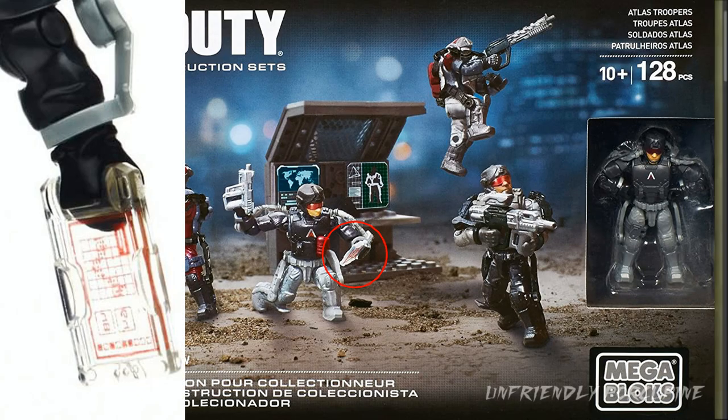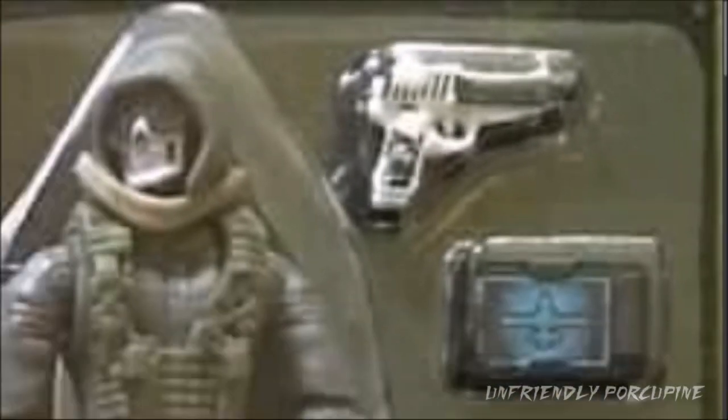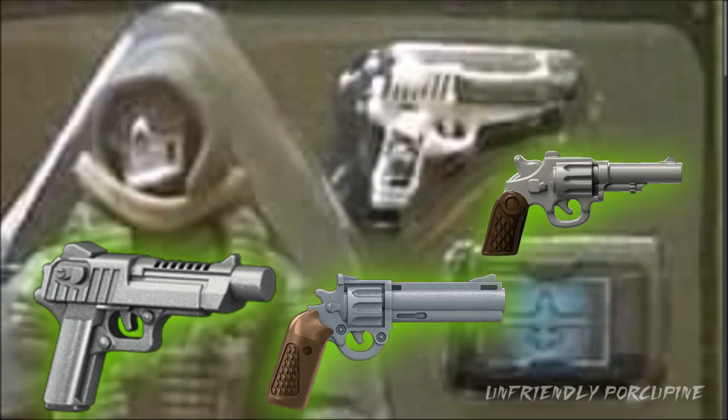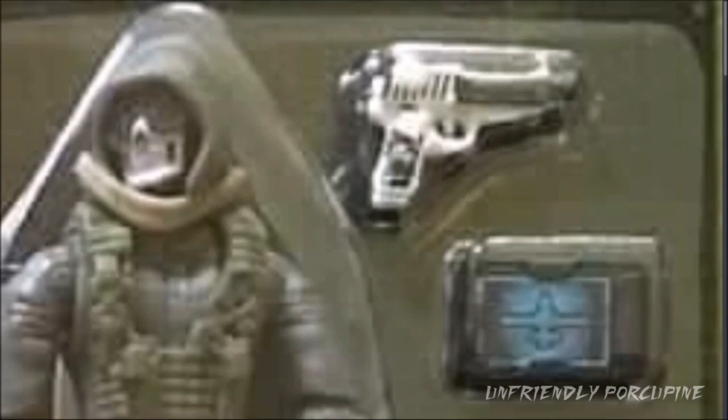And then there's this computer piece — more like a keycard. It was introduced in the old Atlas Troopers set. Now we get a new print on it. And look at this pistol — I like the pistol with the print. It's an excellent mold. I just hope they include more different types of pistols in the Call of Duty system. Kind of getting tired of just having one type. We've already got two revolver molds. They really need to make different pistol molds — this one is like a Desert Eagle or M1911 kind of mold.